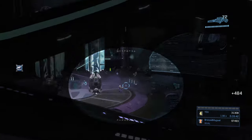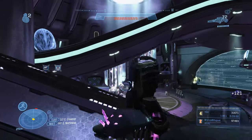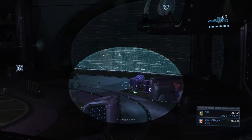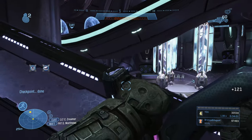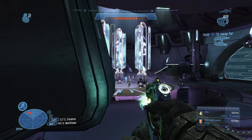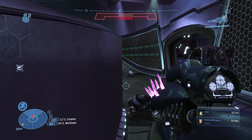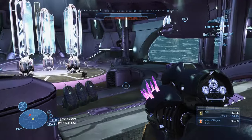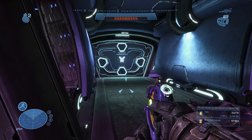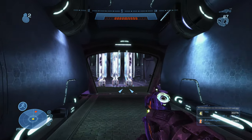In the next room, priority one is the engineer — kill it immediately because it provides energy shields to all enemies including the grunts. Priority two is the fuel rod grunt, usually on the right side. Then clear out the other grunts. Be aware that jetpack elites in this room can fly up to the ramps above you — they don't start there but may jetpack up. Keep an eye on your radar and listen for them. If they appear, use an overcharged plasma pistol to drop their shields and finish with a headshot.